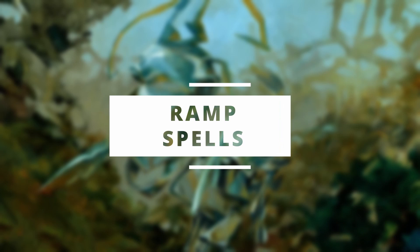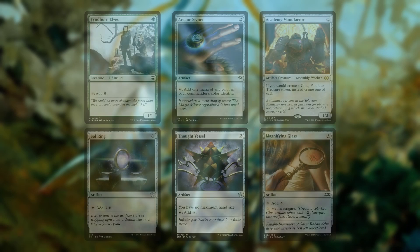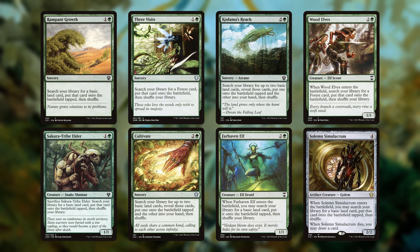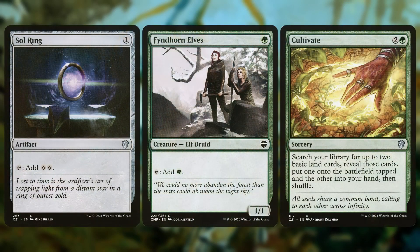My friend did not skimp on ramp, and that's what I like to see. His non-land ramp is Fyndhorn Elves, Sol Ring, Arcane Signet, Thought Vessel, Academy Manufactor — which ramps in conjunction with Lannis and your other clue makers — and Magnifying Glass. The land ramp spells are Rampant Growth, Sakura-Tribe Elder, Three Visits, Cultivate, Kodama's Reach, Farseek, Wood Elves, and Solemn Simulacrum. What I'm seeing here is a mix between several types of ramp. In my opinion, this isn't taking full advantage of being in green, but it does make your ramp package a bit more robust.